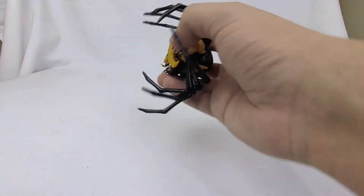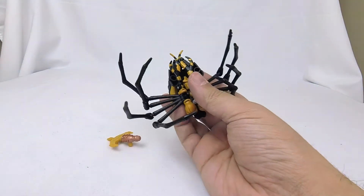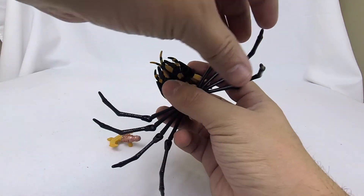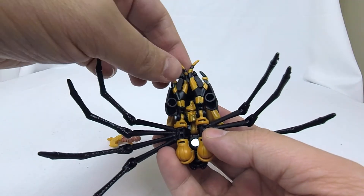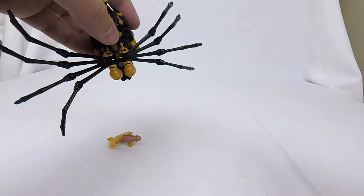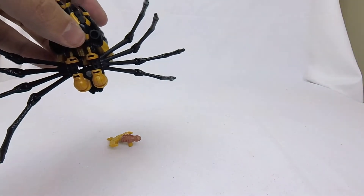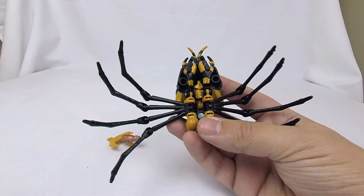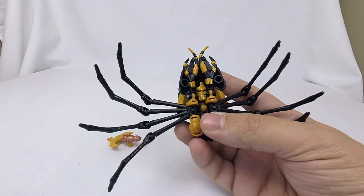We're going to go ahead and get into transformation. First thing we're going to do is pop off this crossbow piece. I do want to mention — I've seen online, and I've been fortunate it hasn't happened yet — but a lot of people are breaking tabs on Blackarachnia, whether it's tabs on the claws or the points of the claws. Both Cheetor and Blackarachnia have some quality control issues, or maybe design issues with tab tolerances. I just want to urge everyone to be careful.